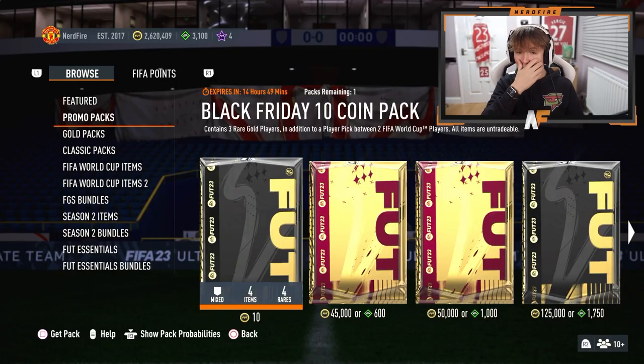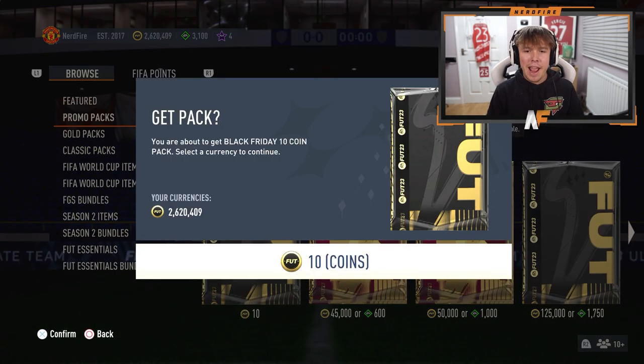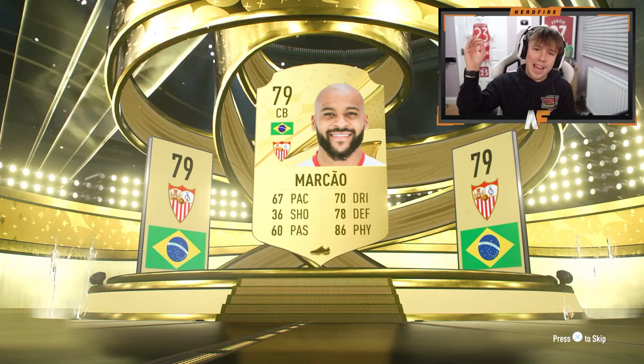I'm going to show you a load of the other Black Friday packs we've been opening through the days, and also Champs rewards. I decided to play Champs this weekend — the player picks are different so we'll go through them now. EA have dropped the Black Friday 10-coin pack again, and also the big Black Friday 100 pack. We'll go with the 10-coin pack first — it's a little hit or miss. I don't even get a board this time, so clearly my luck's not in.